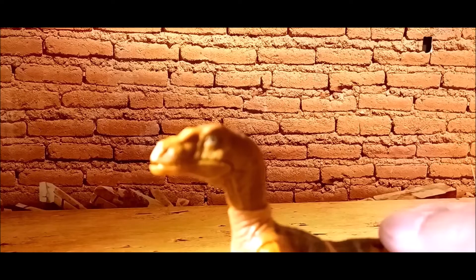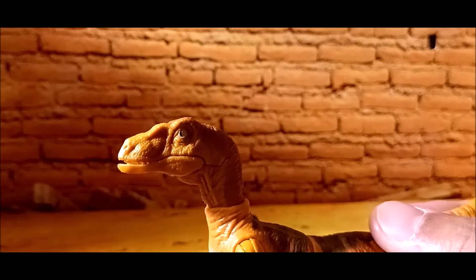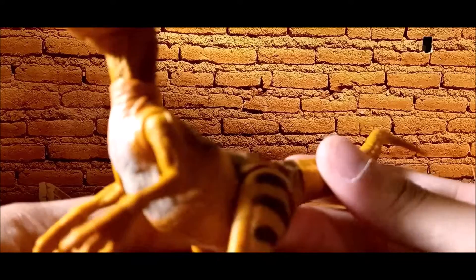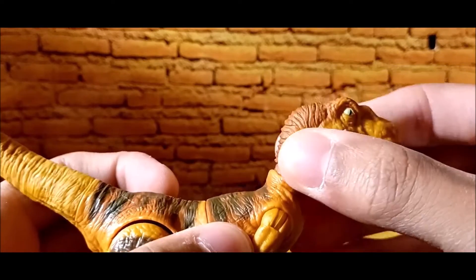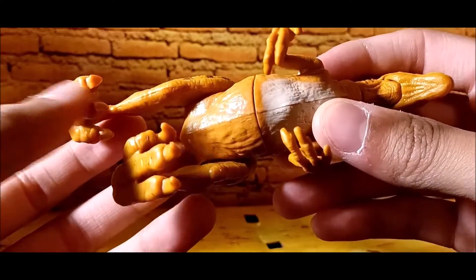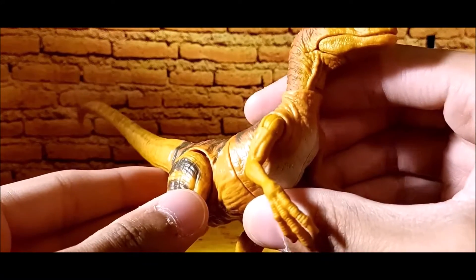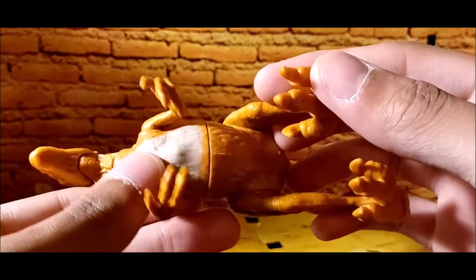Taking a closer look, the head sculpt is the exact same one used in previous jumping raptor figures we've gotten in the past. This sculpt is a repaint of the Dino Escape Velociraptor — that was the first time we ever got it. The detailing on the head sculpt is pretty nice for a velociraptor, same detail as before. The body detailing is nice as it should be, but the overall sculpt everybody was complaining about is that it's a bit too chunky for a velociraptor. I understand the complaint, but honestly I don't think it's that bad.